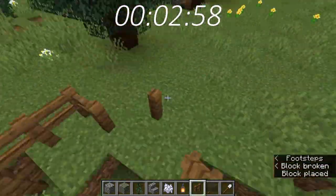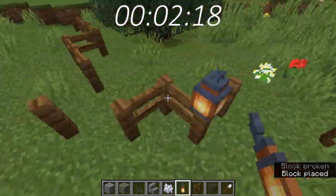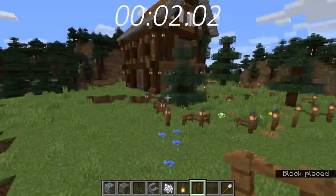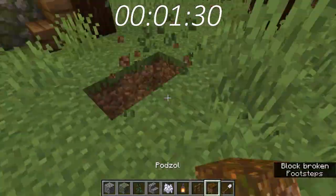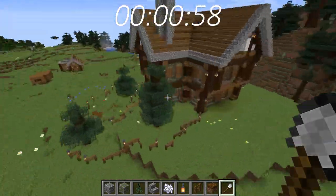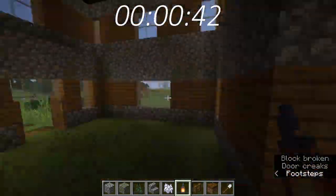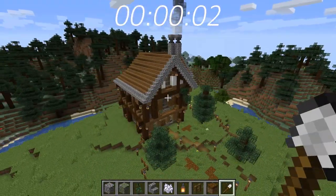Here we are just getting rid of the block palette and adding a bit more. We still have probably two or three minutes left, so I'm just adding a kind of sporadic fence around the thing and adding lanterns to it as well, just kind of making it look a bit more good. And I honestly am really proud of this build.